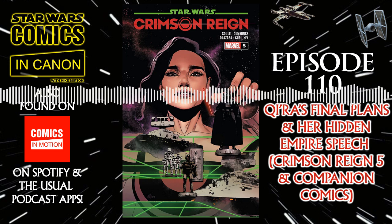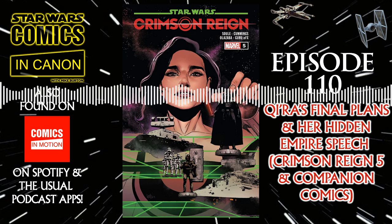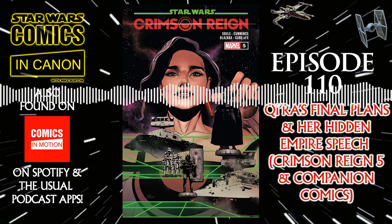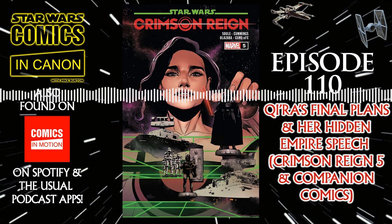Kira's speech: 'Palpatine knows we are hunting him. So now he is hunting us. This day came sooner than I'd hoped, but it was always inevitable. And because it was inevitable, I planned for it. I have people all across the galaxy — in the Empire, in every syndicate and significant corporation, on every major world, in the Rebel Alliance. They have been bought, persuaded, loved, threatened, blackmailed, lied to, told the truth. They are mine, and they are everywhere. I just gave them the same order. The order is one word: Chaos. Chaos for the Empire, anywhere they can create it — destruction, disruption, poison down the gullet of Palpatine's machine. And while the Empire staggers trying to set things right, we will prepare for our master stroke. And all of this will, at last, end. This is my Hidden Empire. Choke on it.' And that is where Crimson Reign ends.